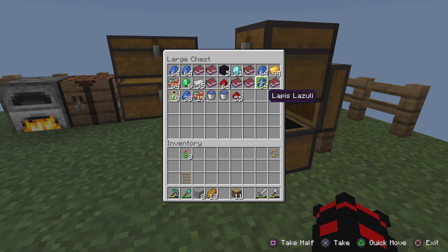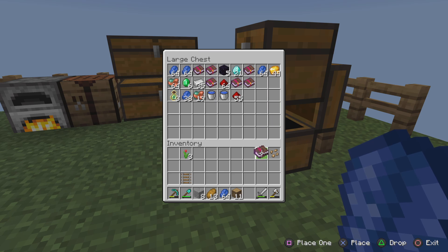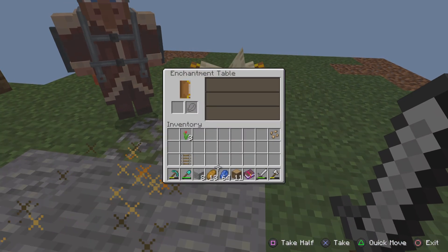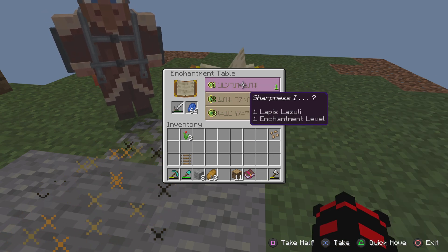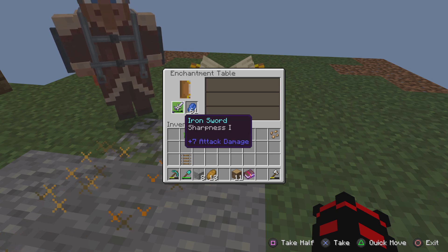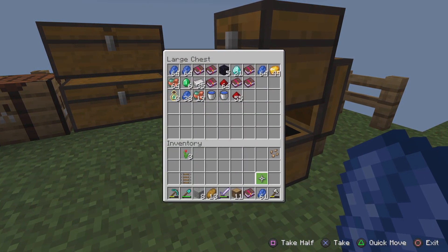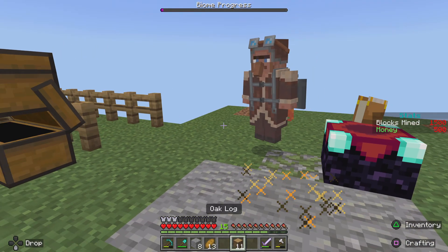We should add something to my iron sword. Wait, don't we need an anvil? Okay yeah, we can get Sharpness 1. So we have Sharpness 1 on our sword, so if any creepers show up we have something to take care of them.